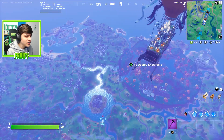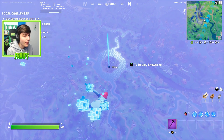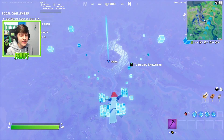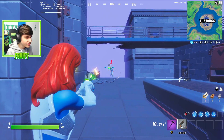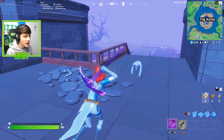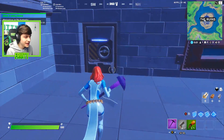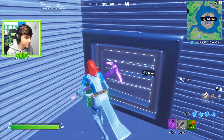Alright, so here we are in the game. You're going to want to drop at the new location — basically the Agency, right in the middle of the map — and get some sort of weapon. We need to get rid of the henchmen really quickly and find out exactly where Midas is. I'm going to go ahead and get the pumpkin launcher — it'll make the whole thing a lot easier. Let's go and try and find Midas.